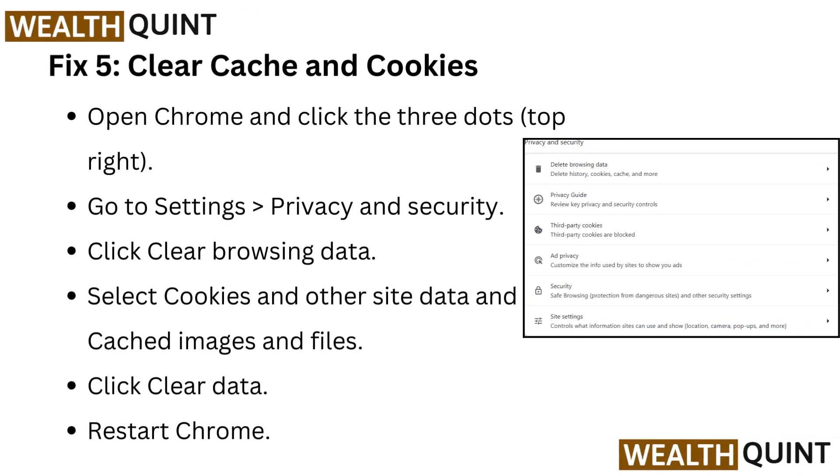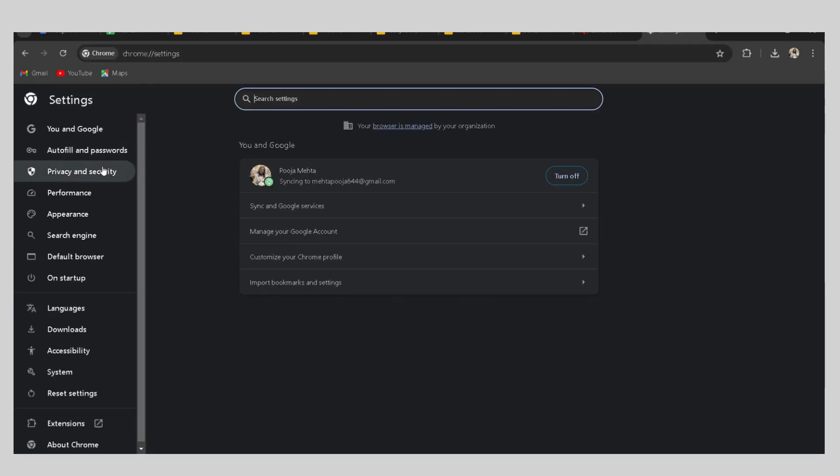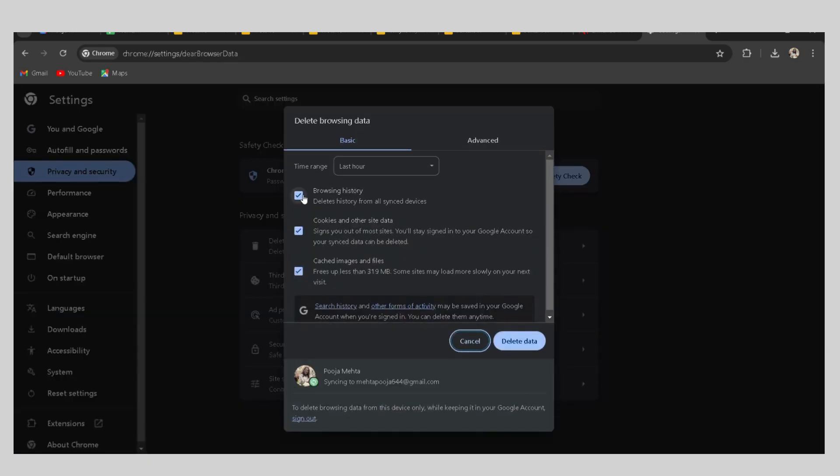Fix 5: Clear cache and cookies. Open Chrome and click the three dots in the top right. Go to settings, then privacy and security. Click clear browsing data, select cookies and other site data and cached images and files, then click clear data. Restart Chrome.